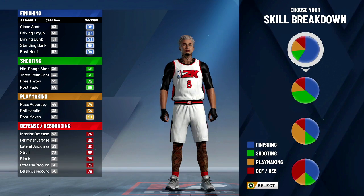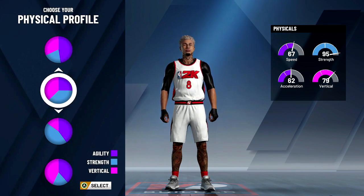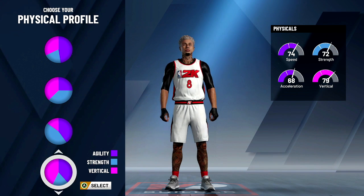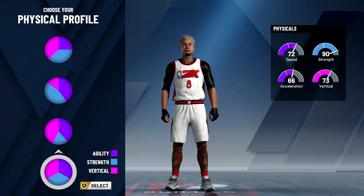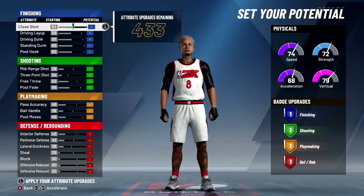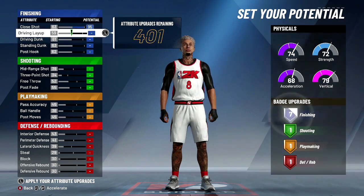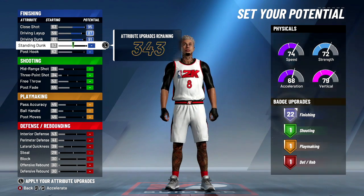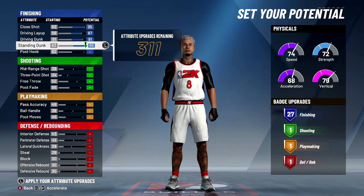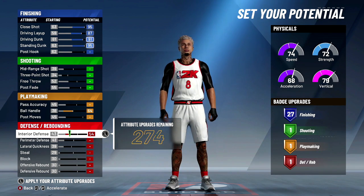Since you're a power forward, you're gonna need to get rebounds, so go with the vertical and speed. You can go down to the balanced option, but I want the extra vertical. You might be playing with a shooting center so you don't need all that strength. Unless you're gonna be on the 1v1 court all the time, I'm gonna max out the ball control and put this up to 70.